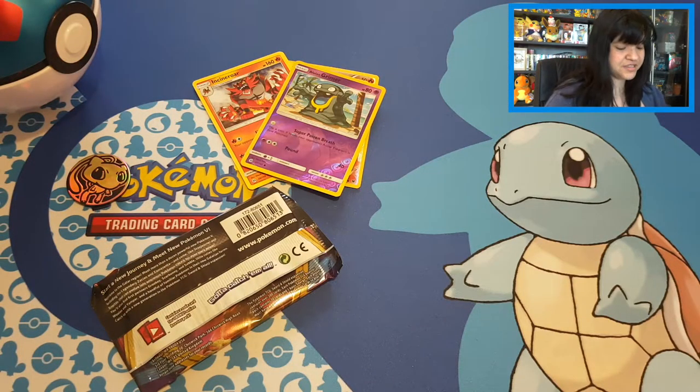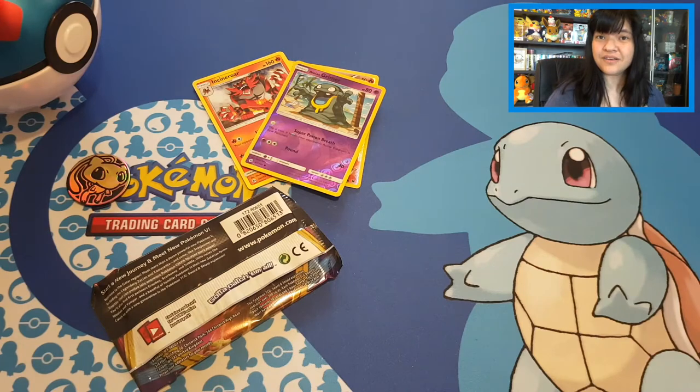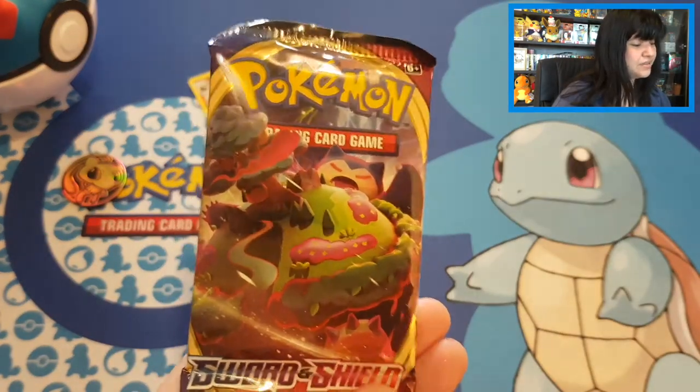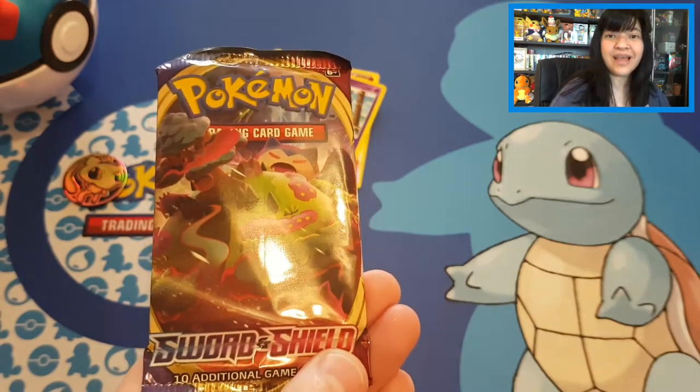We also got Sentile, Alolan Rattata, Snubbull, reverse Grimer common, and Incineroar with a Fighting Energy. With these tins it is a give and take — I'm not really sure what the pull rates are. There's the code card. If you do know the pull rates, please let me know.